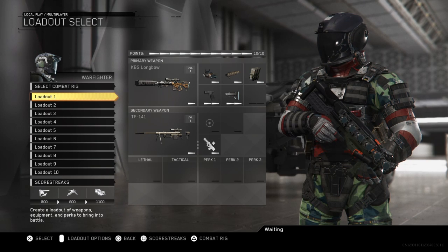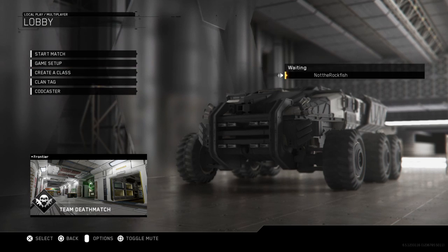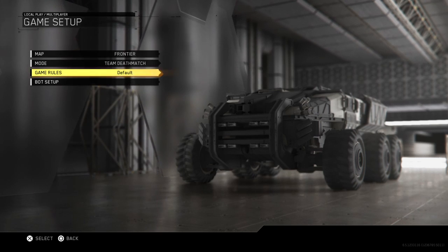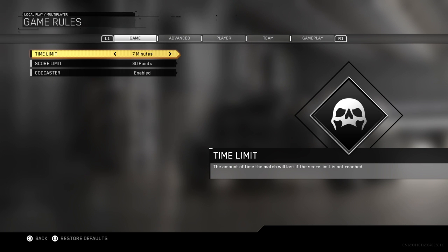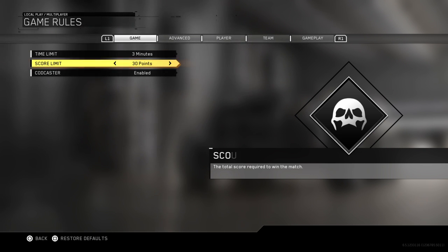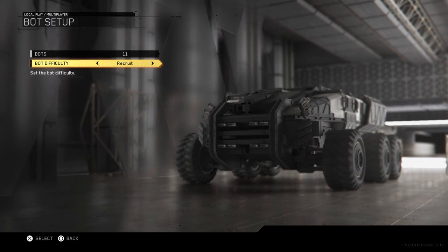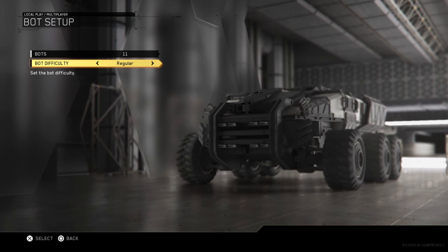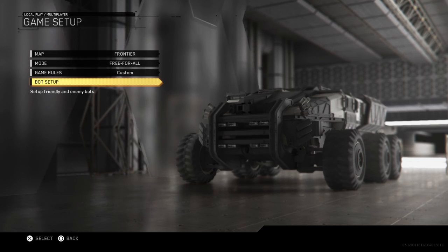Now we are going to test out these sniper rifles. We'll go to game setup and do a free-for-all. For game rules, we'll set a time limit of about three minutes with no score limit. We'll set it to 11 bots on regular difficulty — not veteran, because honestly I barely get kills on veteran.